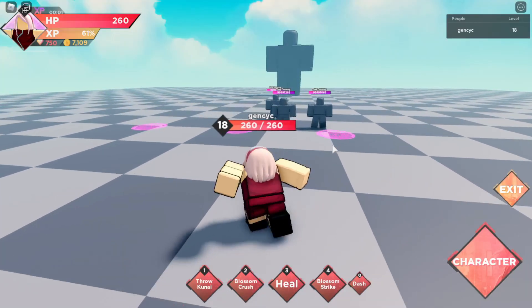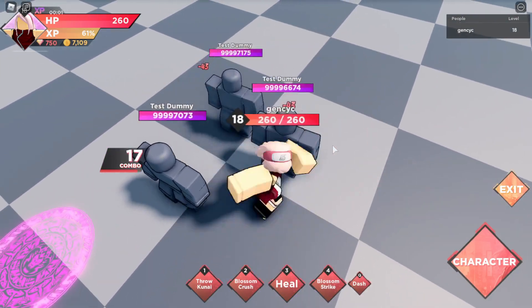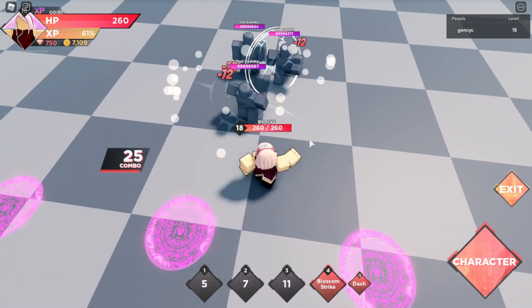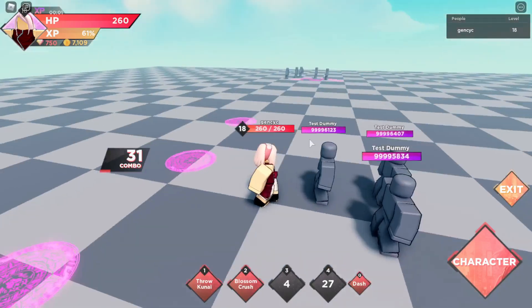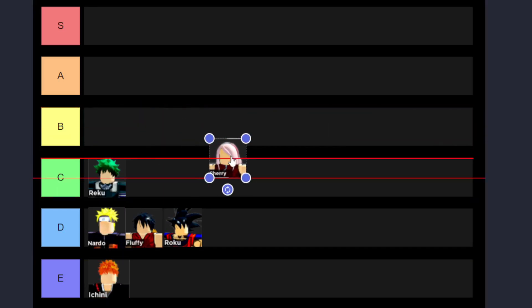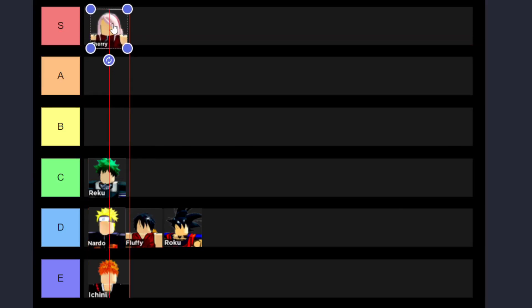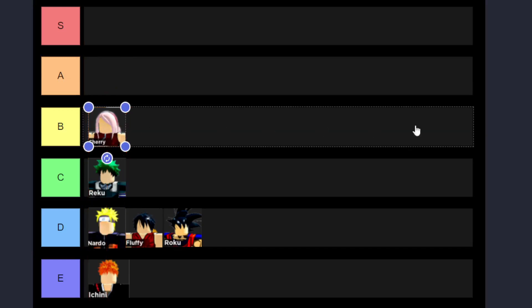The next one is Sakura — I mean Cherry. I know she's not a DPS character, she's a healer. She can heal all teammates around her, and her basic attack damage is the same as other characters. Even her skills deal pretty good damage. Lots of high-level players are looking for people using this character because she can support all teammates when they need healing. Because of that demand, I should put her around A, but she doesn't have enough damage for S. B feels right.